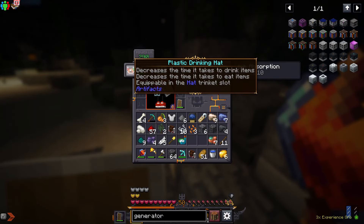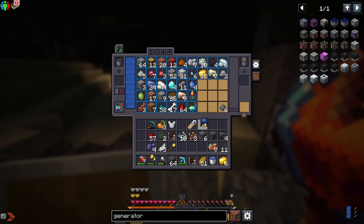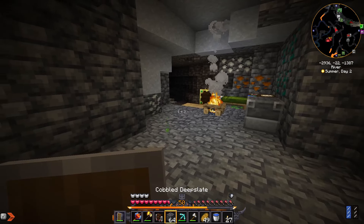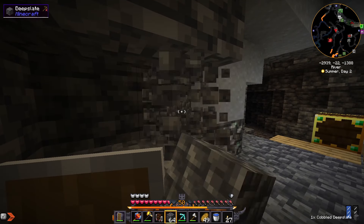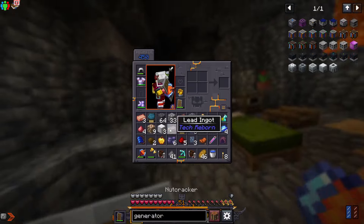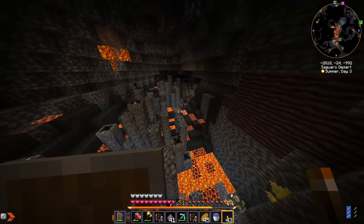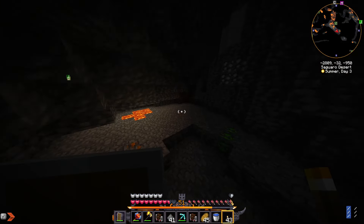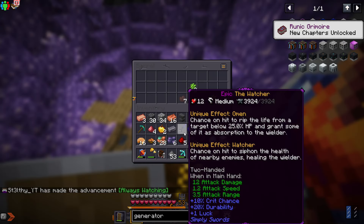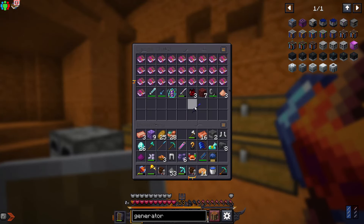I just got a chest item that decreases the time it takes to eat and drink — really good. Also found a snorkel. I found digging claws — increases mining speed and base mining level to stone, so we can punch blocks. I just found a power glove that does plus four attack damage — we just shred now. I found the nether underground. We also got a legendary item and a night vision hat. Finally made it back — was underground way too long but got lots of cool stuff.